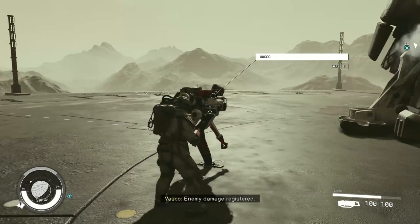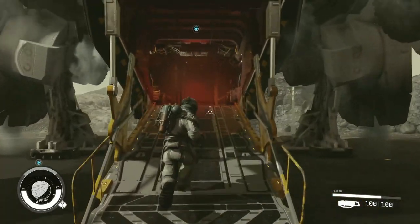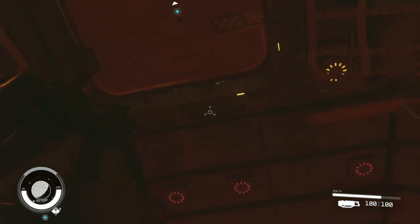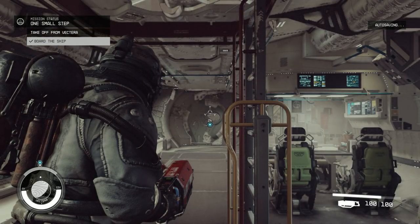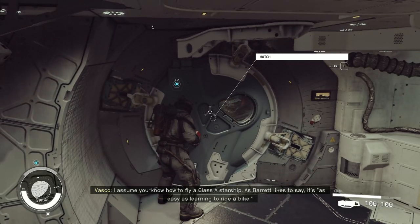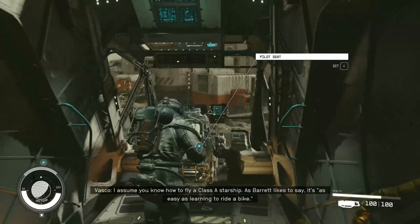Enemy damage registered. Captain, I'll guide you with luck. Captain, I assume you know how to fly a Class A starship. As Barrett likes to say, it's as easy as learning to ride a bike.